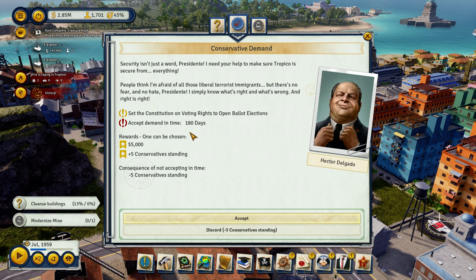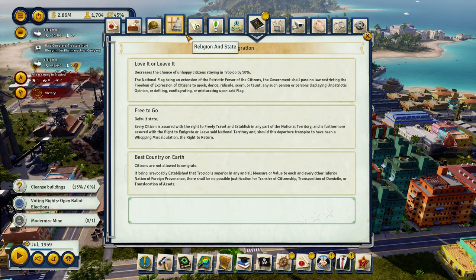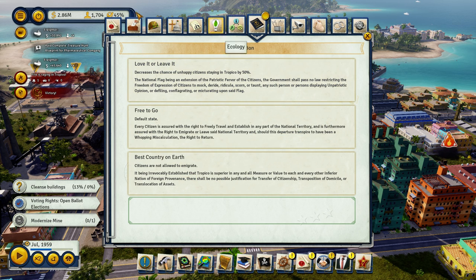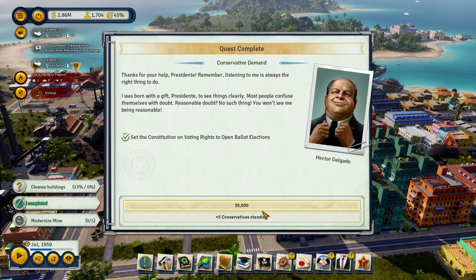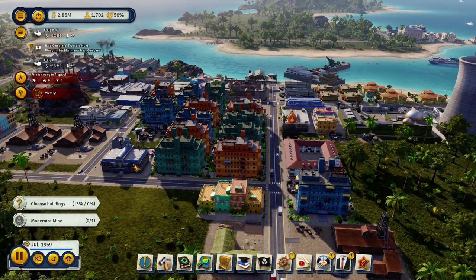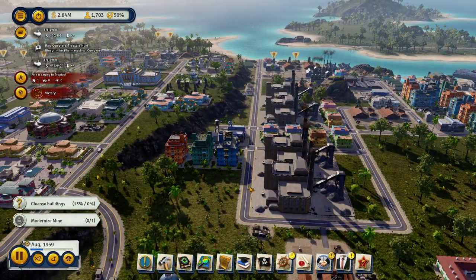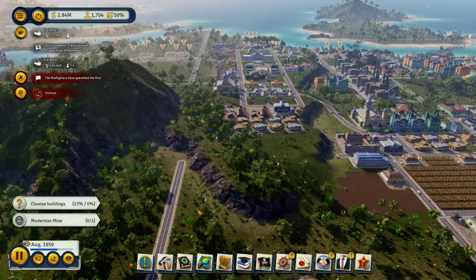Security isn't just a word, Presidente — I need your help to make sure Tropico is secure from everything. Voting rights to open ballots — confirm. Thanks for your help, Presidente. Let me get some standing with you — I'll try to make everybody happy if I can. Housing is going well. We need to get some modernized production.